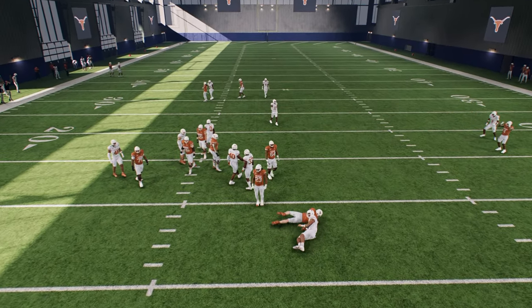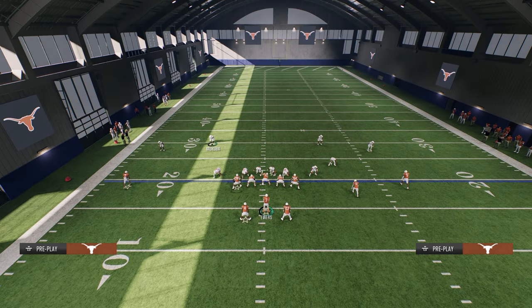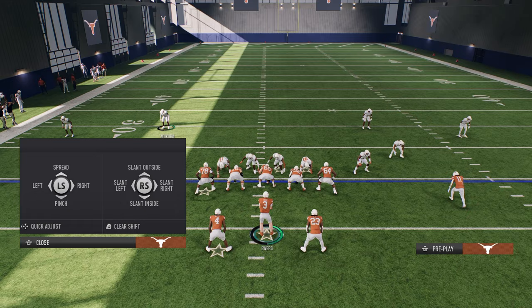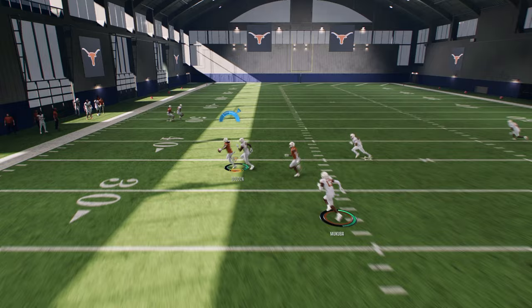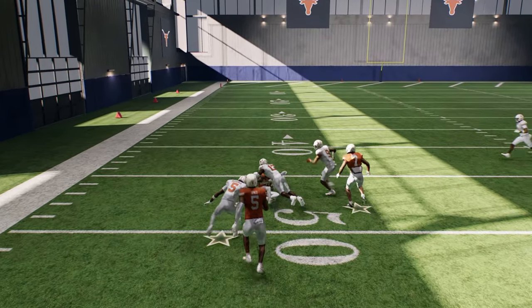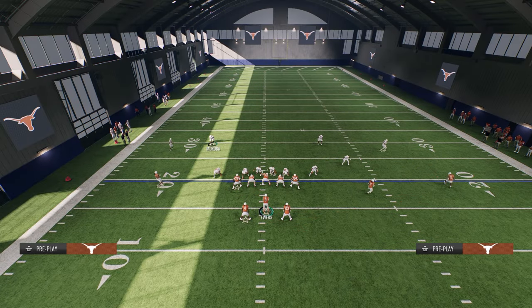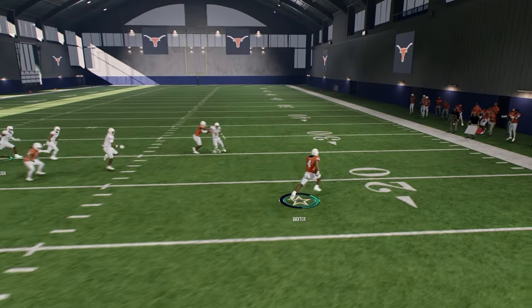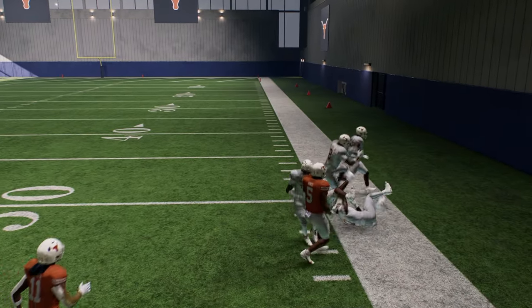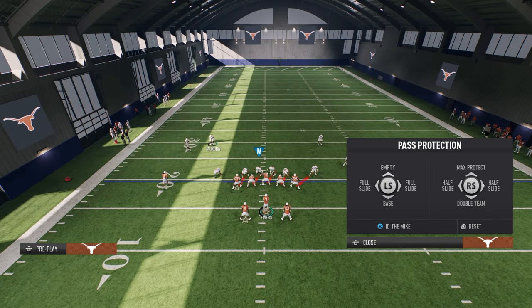Yeah it kind of blocked it because he steps out into the middle of the defense. You could also block this back to max protect with the running back stepping into the middle A-gap. But in general the best way to attack the blitz is with these swing passes and RPOs - they just can't defend these if they're blitzing. They're going to throw a lot of defenders in the middle of the field so we attack them on the edge.